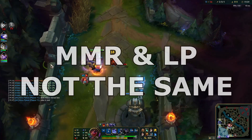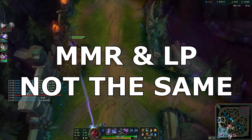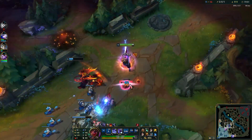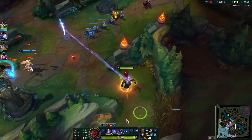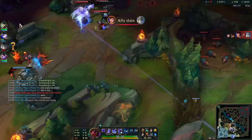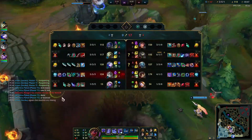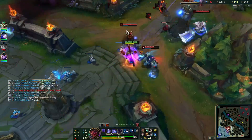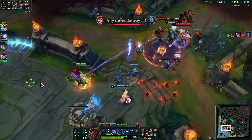First, let's make sure we all know that MMR and LP are two different things. LP is just a number of rank points that show you when you are about to be promoted or demoted. MMR on the other hand is a hidden number that actually represents your true rank and skill level and against what opponents you'll play. You will always play against people with similar MMR.